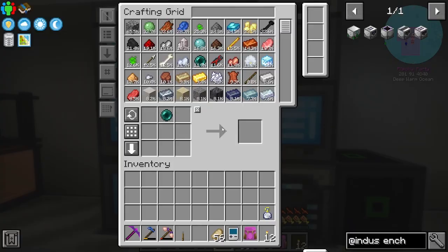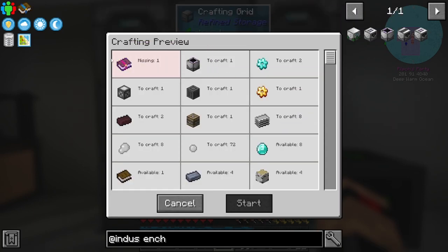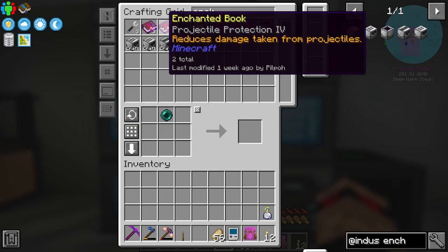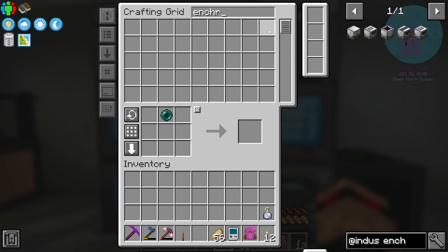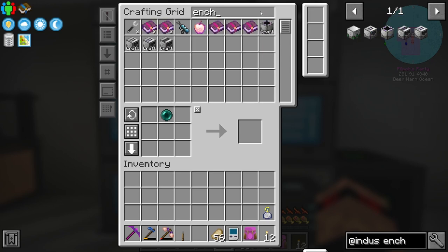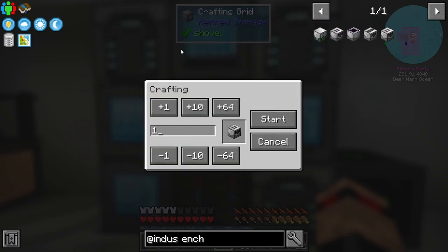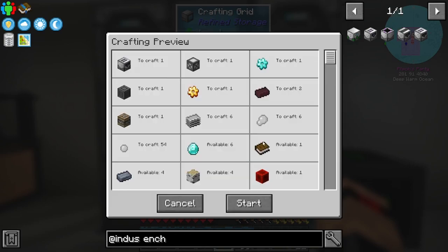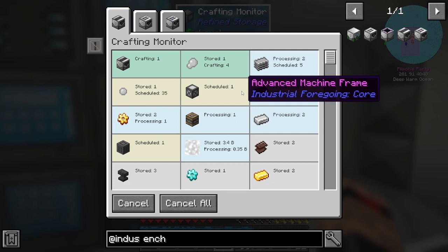Maybe I should make some netherite ones now that we've got a decent amount of netherite. I'm going to make one of each of these - the enchant one, though you need a specific book for the sorter so we'll skip that for now. So we can make one of those, one of those, and one of those. Let's wait for these to be done.